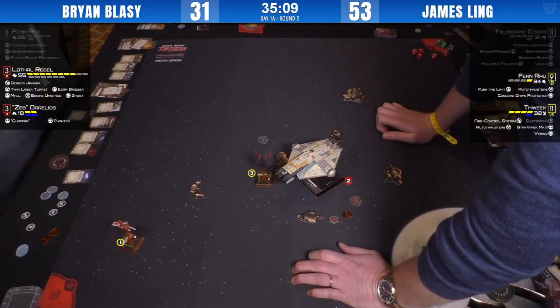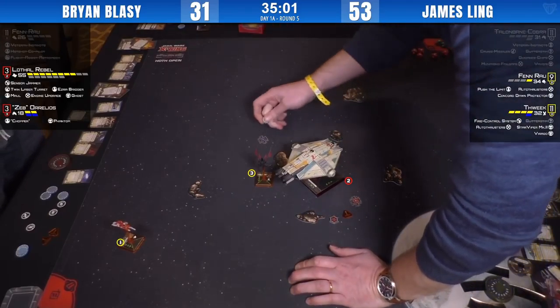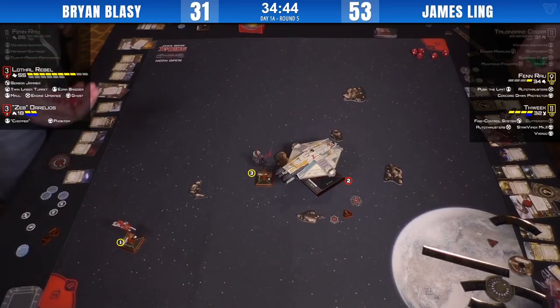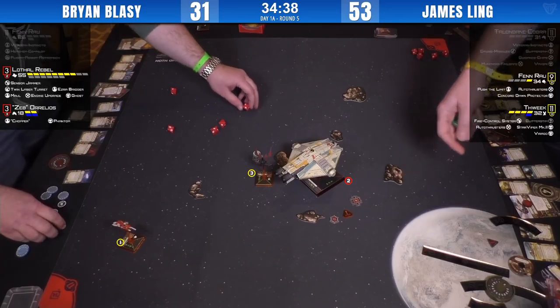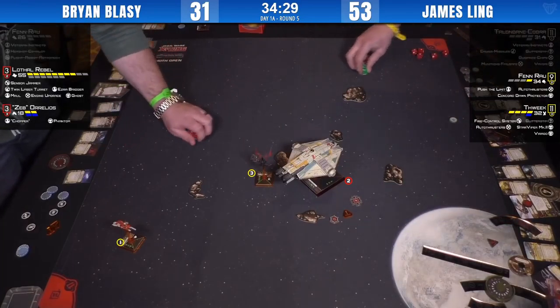I'd try and swing him out with a barrel roll. But I disagree — if Thweek barrels here you can take two TLT volleys because Fenn's out of range. So it's either one partially-modified shot or two TLT volleys — I've got to agree with James's logic here. Take the rear-die shot. Now this is where dice variance really comes in: five red on three green — hit, hit, crit — quite avoidable with focus. Good choice from James. The Ghost retains its stress so it has to do a one or two-straight.